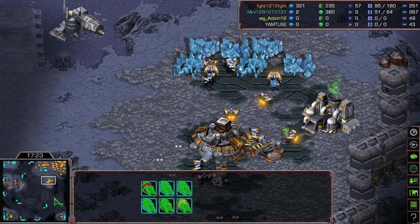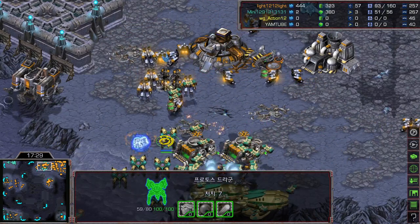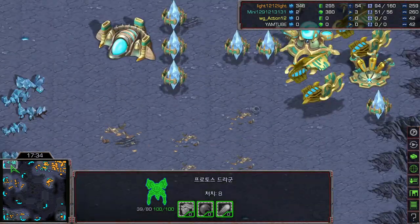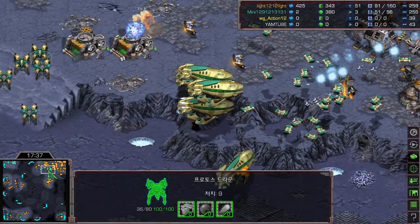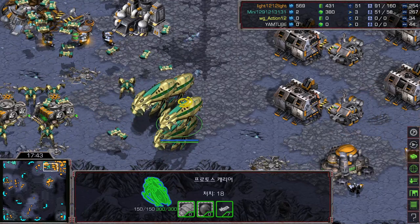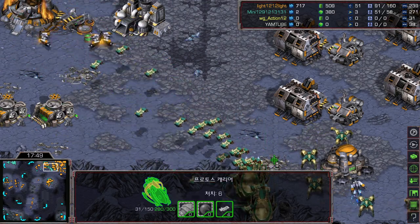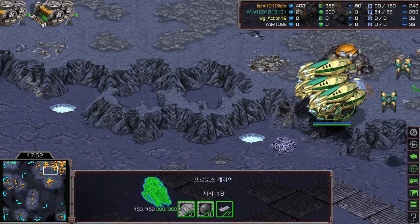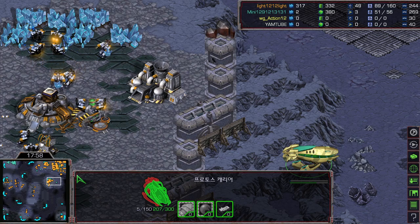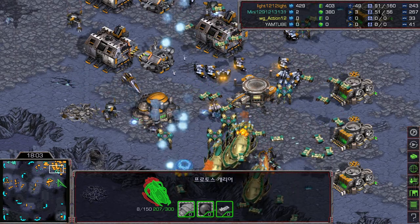Light's main base is mined out but the third expansion is completely saturated. The bunker goes down. This is a very interesting game because Mini is somehow still winning the fight without any income. Carriers have racked up 20 kills, 18 kills, 7 kills, 6 kills — though one carrier is floating with no interceptors left, just being used for vision.